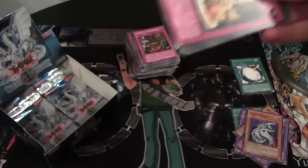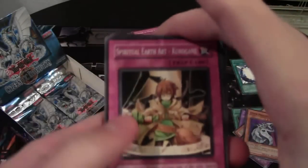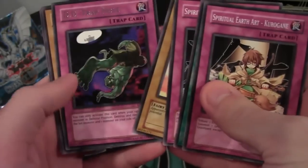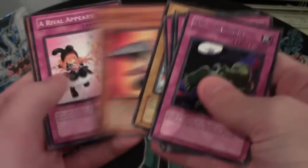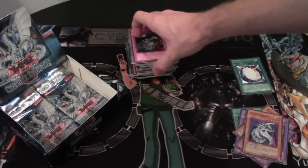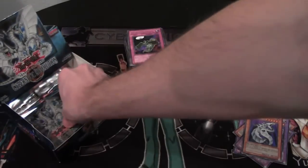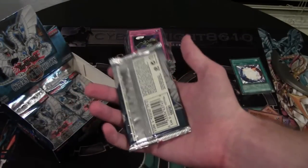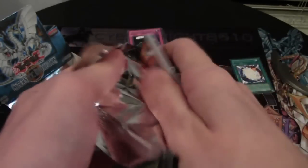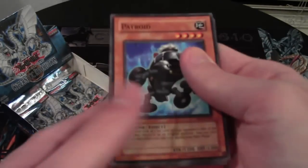What else are we going to get from this set? We have Deity Trap Hole. I don't know if there are any Elemental Hero fusions for real materials in this set or not — I don't remember. Maybe Rampart Blaster, or is that the next set? I think Rampart Blaster is in this set but I don't remember. It would be awesome to get one of those — I actually have one of the older ones.